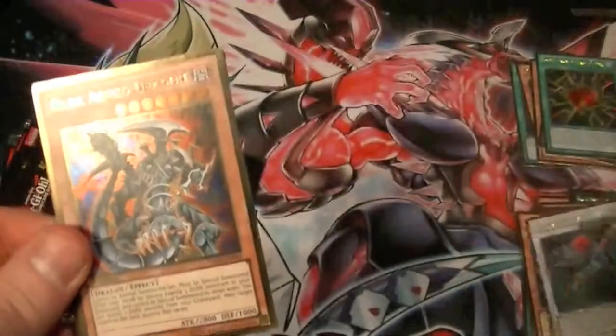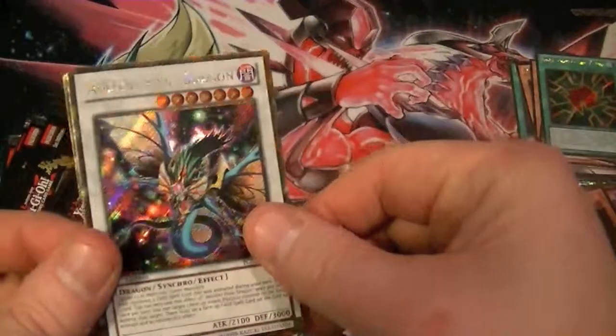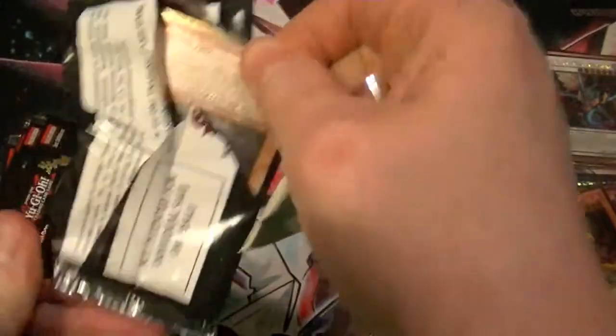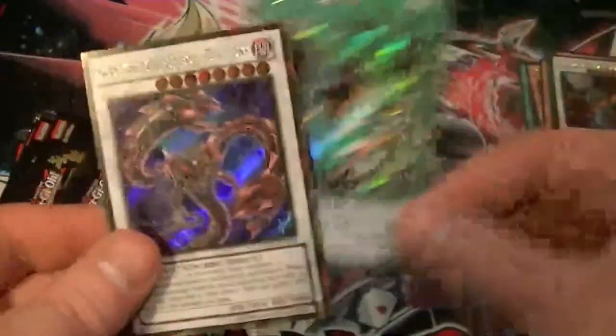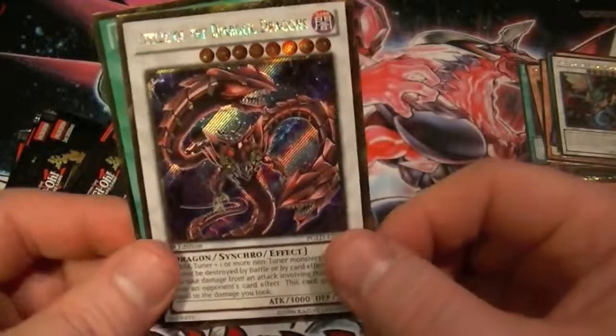Cards pulled: Armed Wing, Dark Armed Dragon, Lone Fire Blossom, Silent Wobby, and Ancient Pixie Dragon. Also: Bottomless Trap Hole gold, Crane Crane, Utopia, Buster Blader, and King of the Feral Imps — Diabolical Dragons.